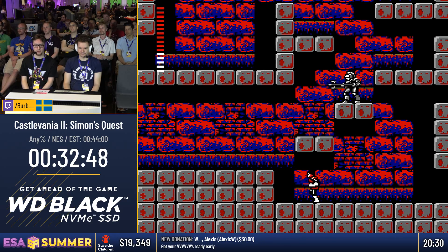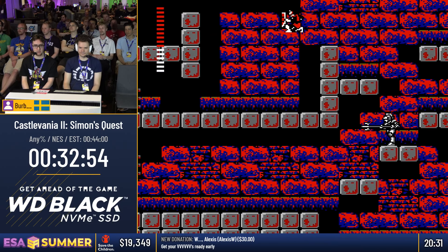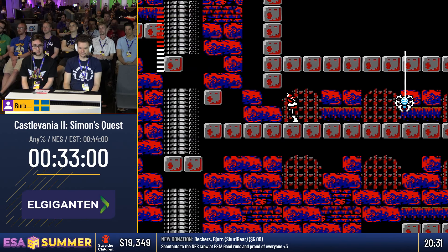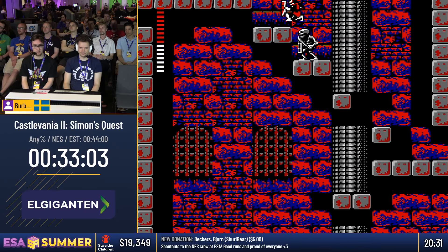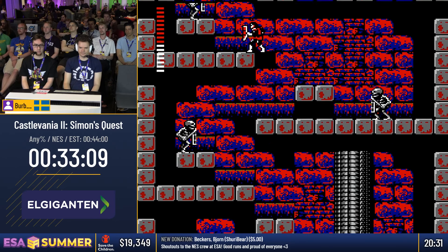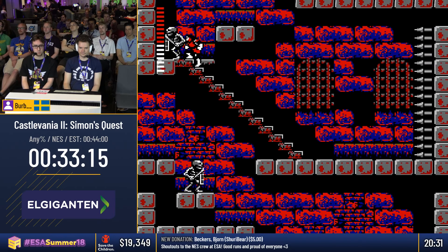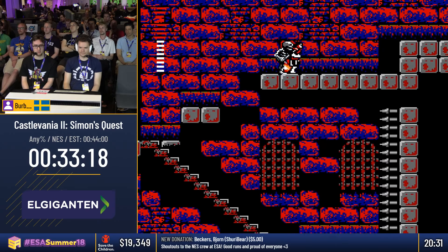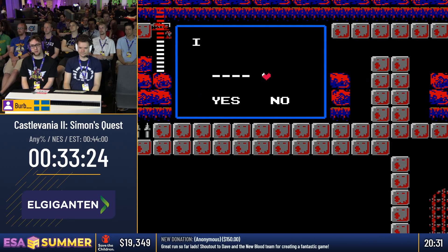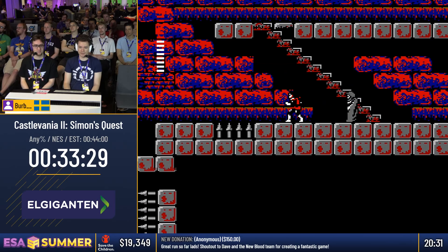Alright, Carmilla is done. We have the Magic Cross. We're going to buy the oak stake — and then we will have bought literally everything we need to buy for this category. Which is good, because now we can die however many times we want. The only downside is if you game over, we won't be able to use the golden knife right away because it consumes hearts. Oak stake. And we can breathe. Now we can die however many times we want — we don't need hearts anymore. We're free!